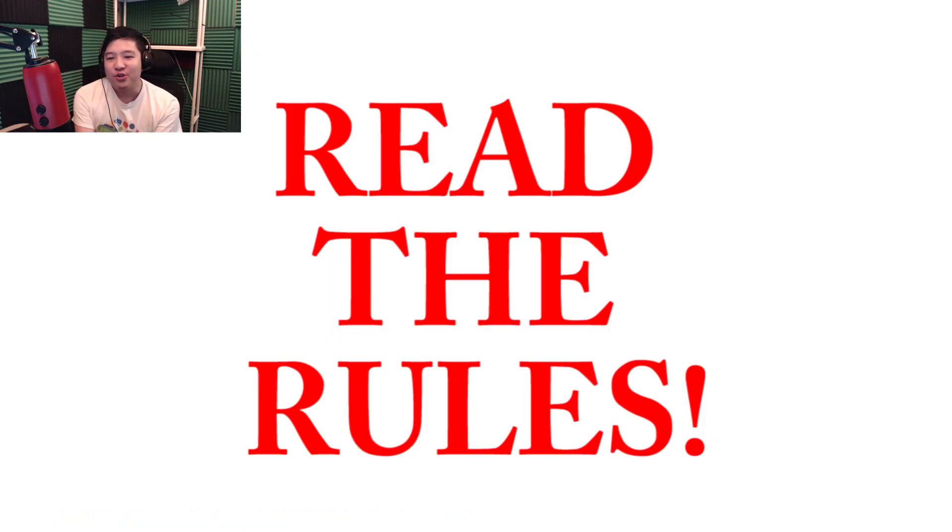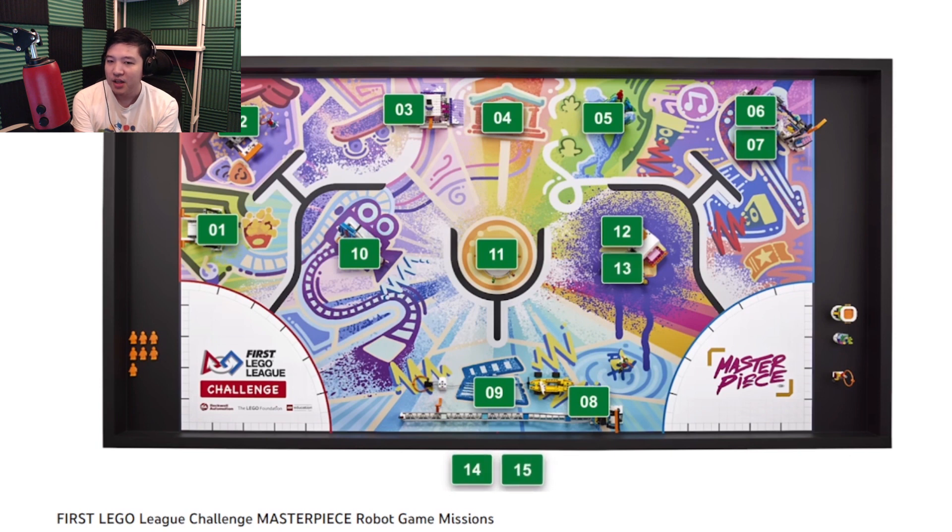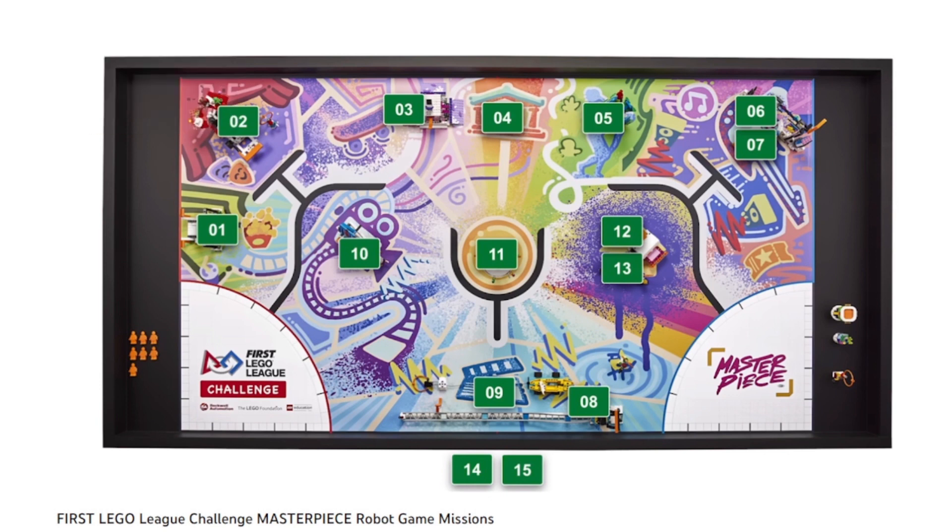Before we start trying to determine what tasks we do on the field, we first have to read the rules, and we need to get the best understanding we can get. Hopefully you don't make a mistake understanding the rules like I did during my light show mission. Reading and understanding the rules is really important to actually understanding how difficult many of these tasks are. Now, there are 15 missions on the field, and keep in mind that a number of these missions can be scored in different ways and have multiple parts to them.